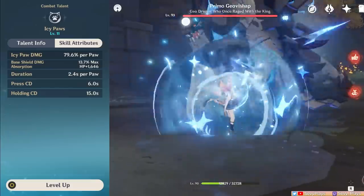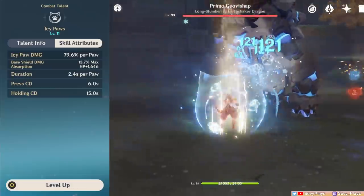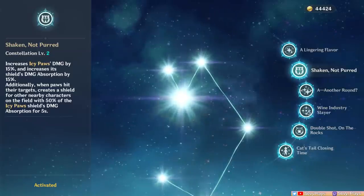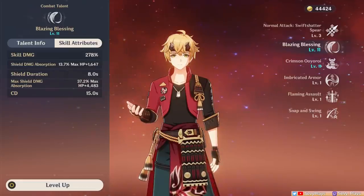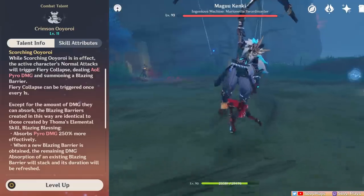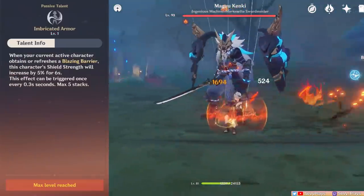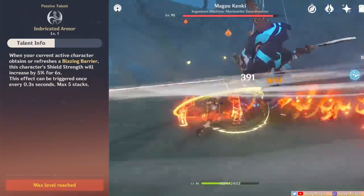However, there are different factors that help differentiate and improve their shields. For Diona, she can do a press skill version that gives a shorter shield duration and skill cooldown, then there's the hold skill version which has a longer duration and increases the damage absorption by 75%. At C2, you'll have an increased 15% damage absorption as well. On the other hand, Touma's skill generates the shield which lasts only for 8 seconds, but its duration can be refreshed by his burst, plus you can stack damage absorption to it by proccing his burst's fiery collapse.